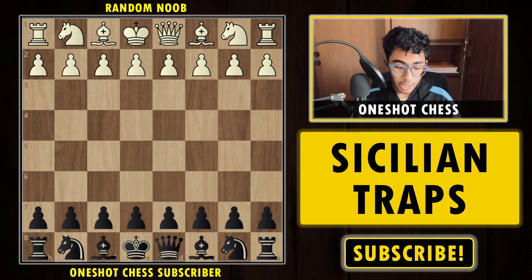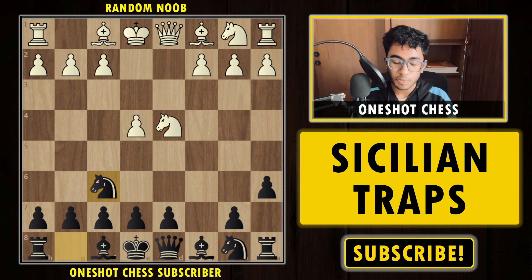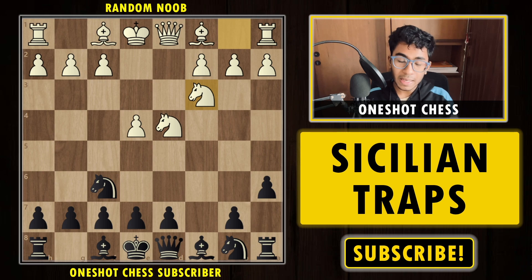We have discussed three traps from the white side — now it's time to look at how to play with the black pieces. Our opponent starts with 1.e4, we play c5, Nf3, a6, e6 with a6, d4, takes takes, and now Nf6 attacking the pawn. If white tries to push the pawn attacking the knight, it is already a blunder because of Qf5 check — we can capture the pawn on e5 on the next move and it is already winning for black.